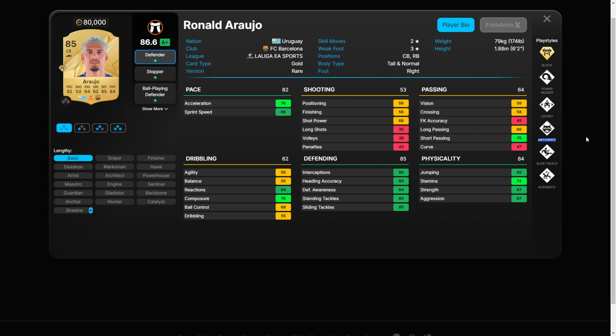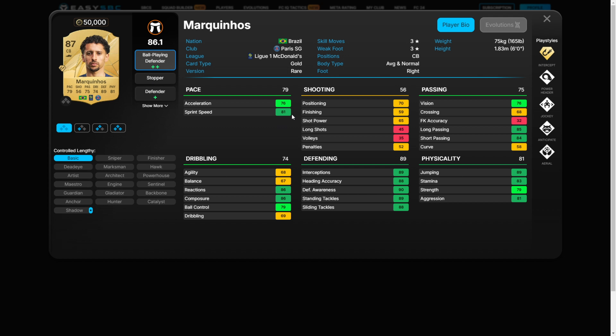This card looks almost the same as last year, but the ball playing defender plus plus feature makes him stand out. When you have possession, this player will step forward and provide a passing option. Unlike last year when League One was valuable because of Mbappé, that's not the case now — but with these playstyles and this rating, it's still an important and affordable card.